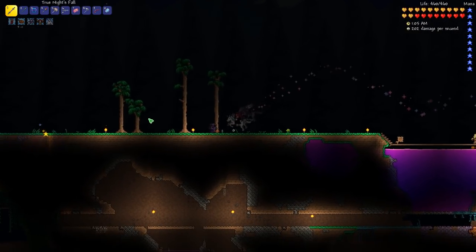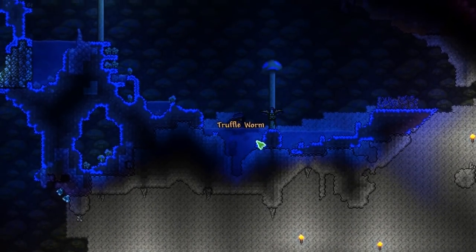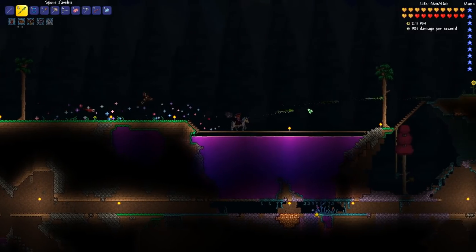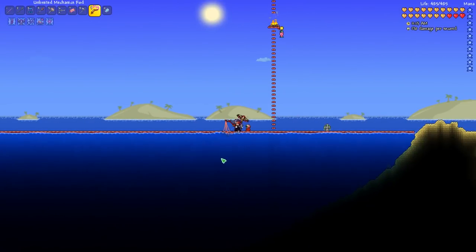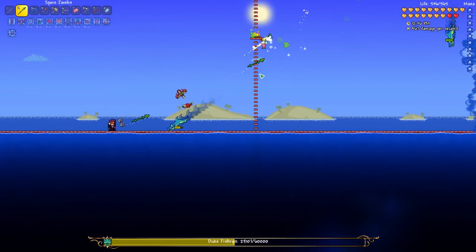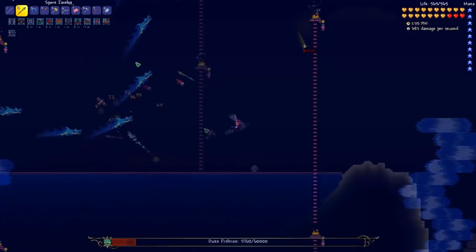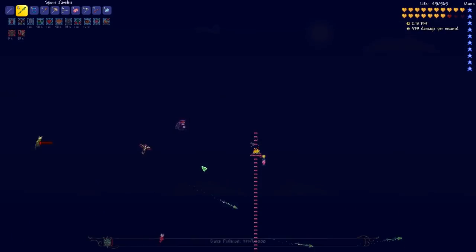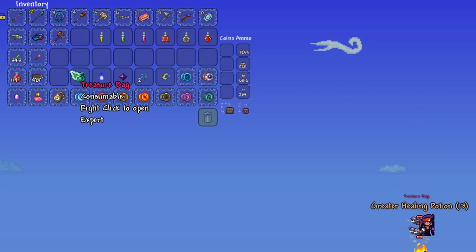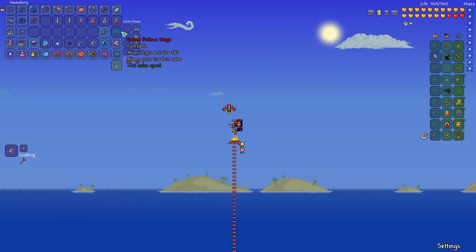Let's get back on track — get a Truffle Worm and kick some Duke Fishron butt. Here we go again, douchey. Wow, this was way too easy — what happened to you, douchey? Come on big money! Hell yeah, we got the Fishron Wings! That's very lucky — awesome!